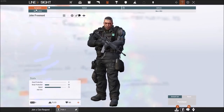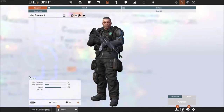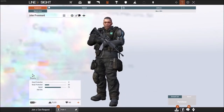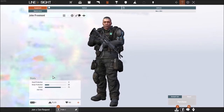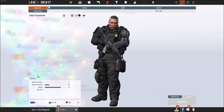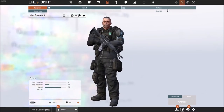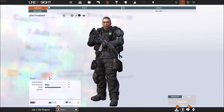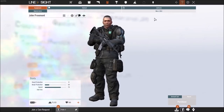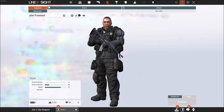There are two different things you need to know about from the start: the difference between the Equipment and the Appearance tabs over here, as well as the Stats tab down in the bottom left. The stats will only change when you're in the Equipment tab, and specifically only when you're in the uniform setting of the Equipment tab. So these stats aren't important unless you're changing your uniform, but I'll get to that when we're on the uniform tab.